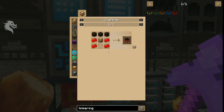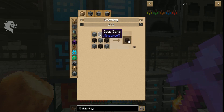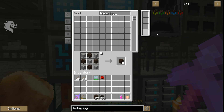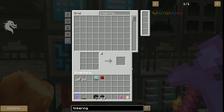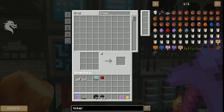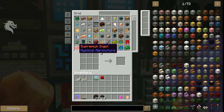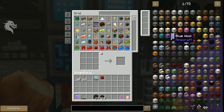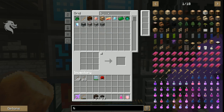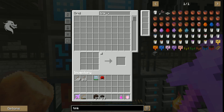Does it really matter what the tinkering table is made out of? I think it's just color. I need soul stone—any stone, any soul sand. Let's build a few of those, build the ingots. Let's build 10 of these and get those going. Now we can build a tinkering table.